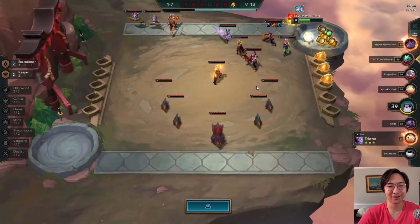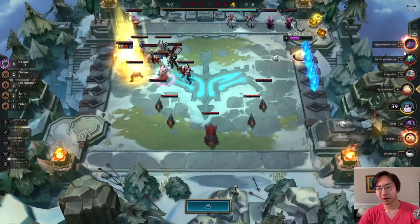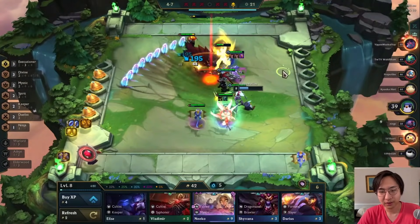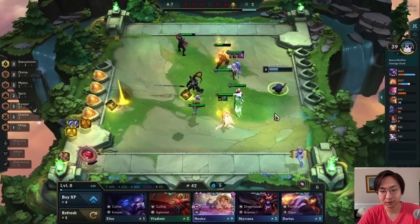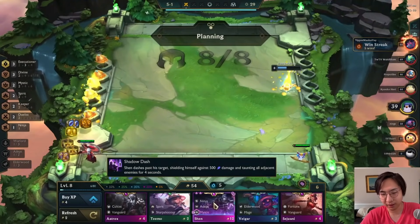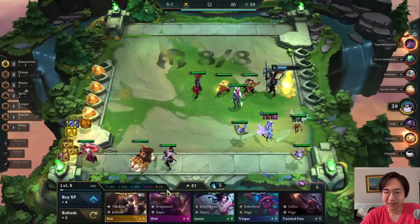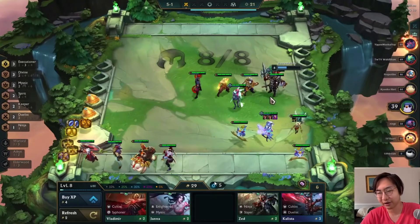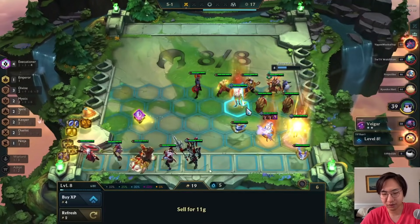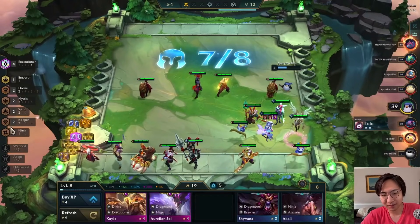We do have a loss streak so we get a little gold, but it's not worth losing 40 health. Luckily our losses weren't that big so we're still in a fine spot. From the neutral round we get a bow and another bow — pretty good, anytime you get bows on Kayle you're happy. I take a Shen chosen at first then realize I have enough gold to roll for a better one.